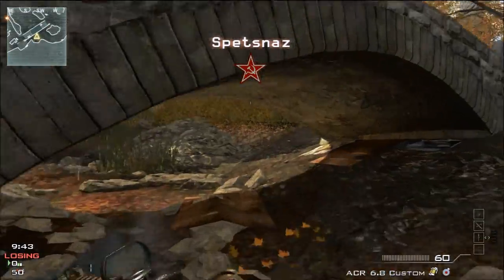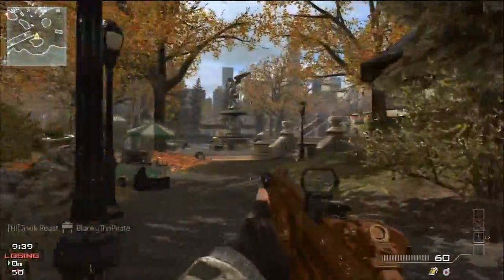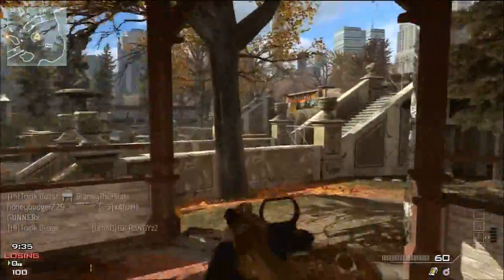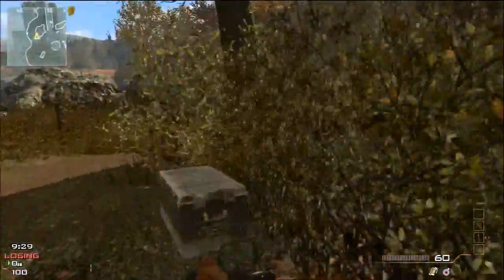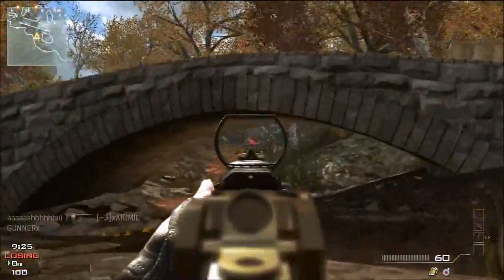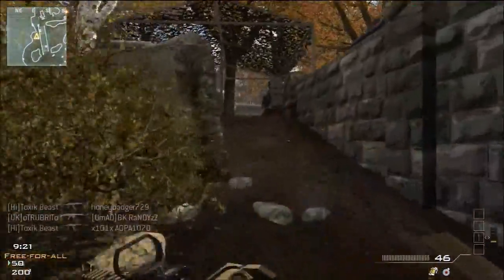Hey, what is up guys? It is Truby here, back with the 5th episode of Gold Gun Gaming, where I'll be showing you all the guns with gold camo and telling you my tips, my tricks, and my thoughts on them. Today's episode is the infamous ACR, the laser rifle from Modern Warfare 2. The zero recoil gun is back in Modern Warfare 3, and I would say just as good.